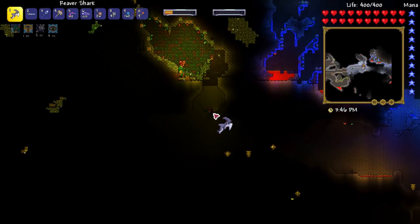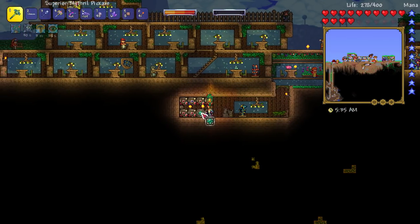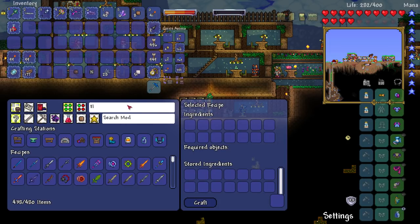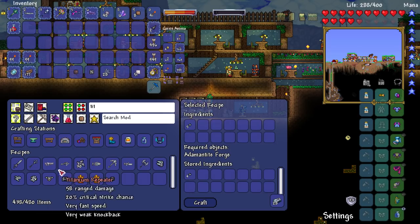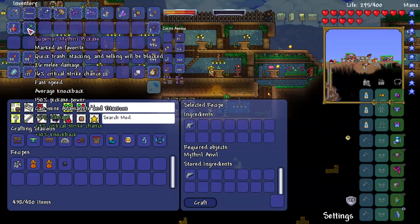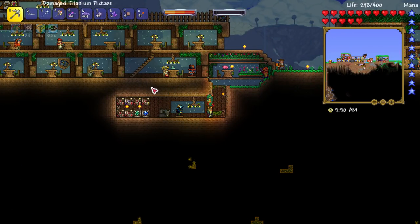I have all of my titanium ore now. Let's craft that into bars — there we go, got the big axe. While I was mining away I noticed that a pirate invasion is about to happen.